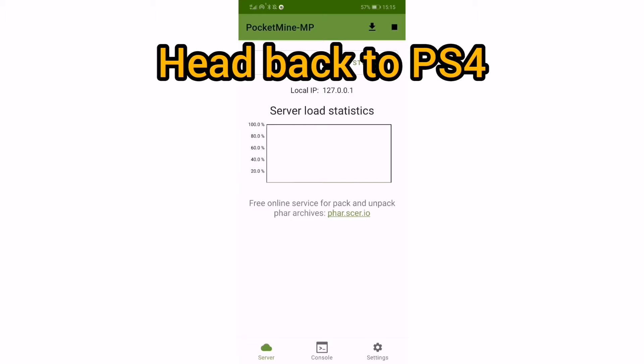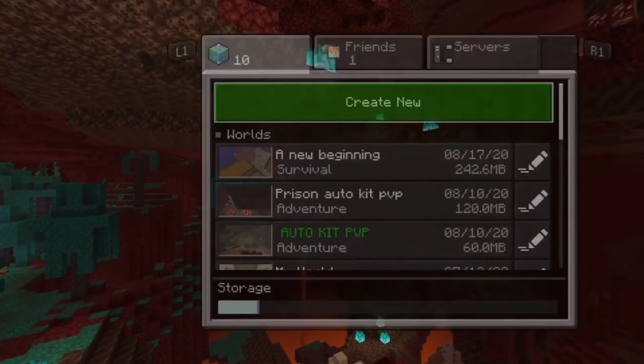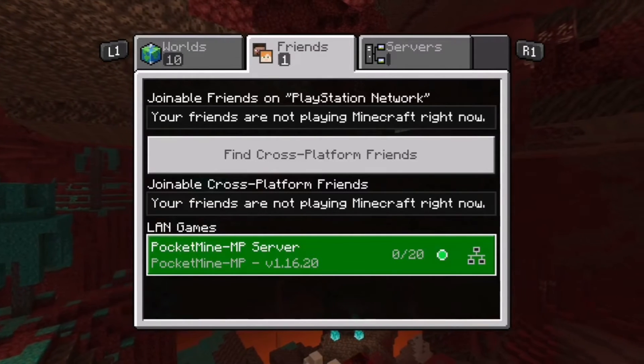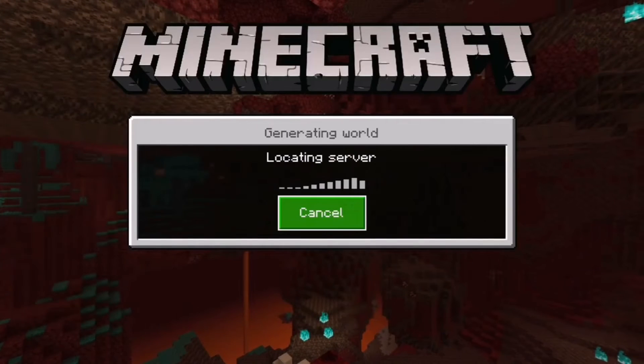Now you have to head back to your PS4. Now that we're nearly done, all you have to do is click play and head to friends. If you look at LAN games there's one called Pocket Mine MP server. What you're going to want to do is click on that. This is the server from the application that you left open.